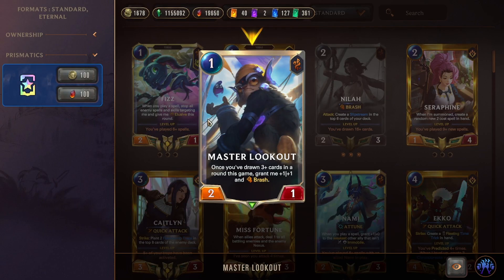Master Lookout is a one-mana 2/1: once you've drawn three cards in a round, grant me +1/+1 and Brash. So he becomes a one-mana 3/2 with a keyword — really good for a one-drop. Play him early, and as soon as you draw three cards, he and all other Master Lookouts get buffed. Really solid, scales nicely into the mid game with Brash.